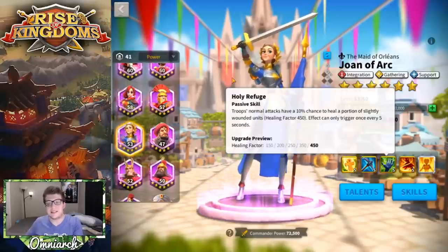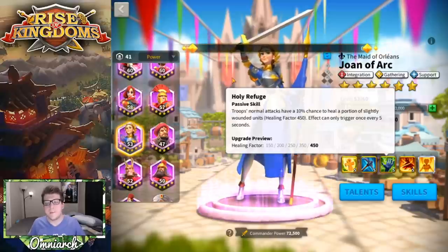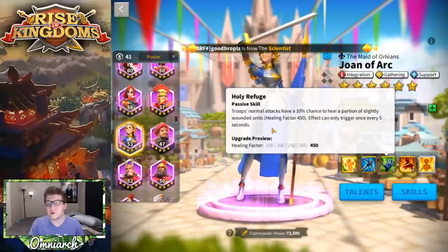Her third skill is Holy Refuge: troops' normal attacks have a 10% chance to heal a portion of slightly wounded units by a healing factor of 450. This effect can only trigger once every five seconds. It's only a 10% trigger chance so it wouldn't have been that likely to go off more than once every five seconds anyway, but it adds a little bit of bulkiness and tankiness to your own army.